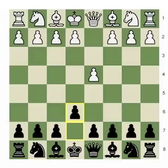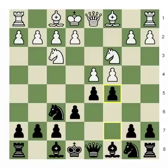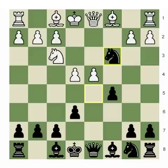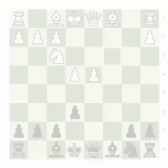Now let me show you the main position of the Semi-Tarrasch. After d4, d5, c4, e6, knight c3, knight f6, knight f3, black plays c5. After c5, the main move is pawn takes d5, knight takes d5, and then e4. Black captures on c3, pawn takes c3, and then after the recaptures we reach one of the main critical positions of the opening.